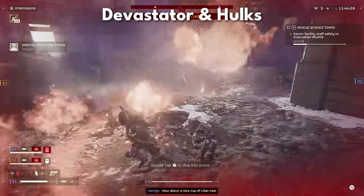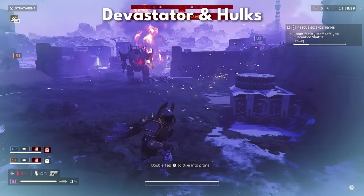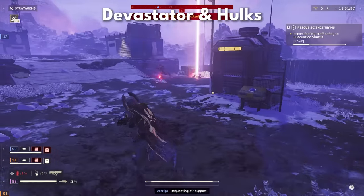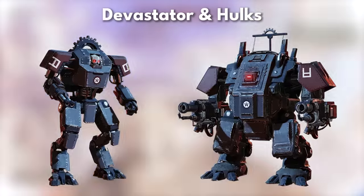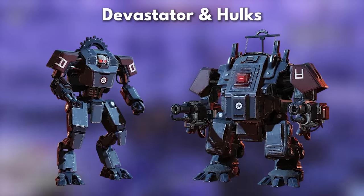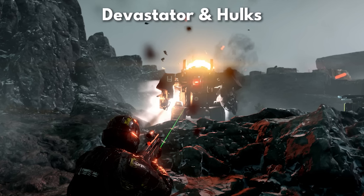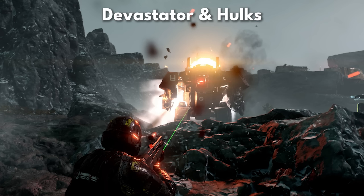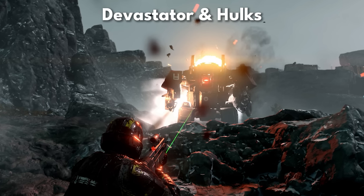Devastators and Hulks represent the pinnacle of Automaton warfare, bristling with an array of destructive weaponry and armor. Engaging these behemoths demands the utmost in firepower and tactics, focusing on their few vulnerabilities. Despite their armor, the heads of Devastators are easily exposed, so headshots are great — they also carry arm cannons, shields, machine guns, and rocket launchers. The Hulk is nothing but pure heavy firepower, covered in armor head to toe, but with a weak spot on the back. Keep attacking it and they'll overheat and eventually explode. Orbital and eagle strikes with explosives can do significant damage to the Hulk.